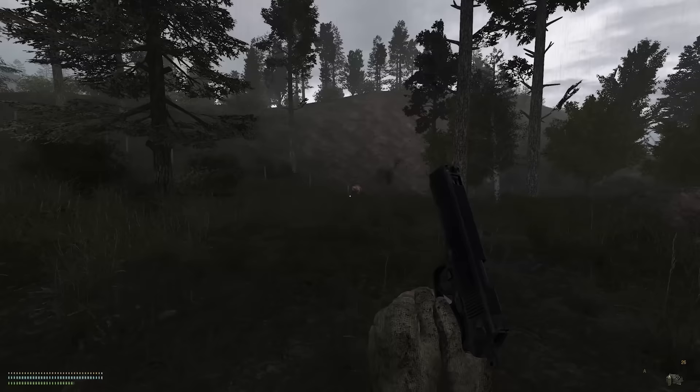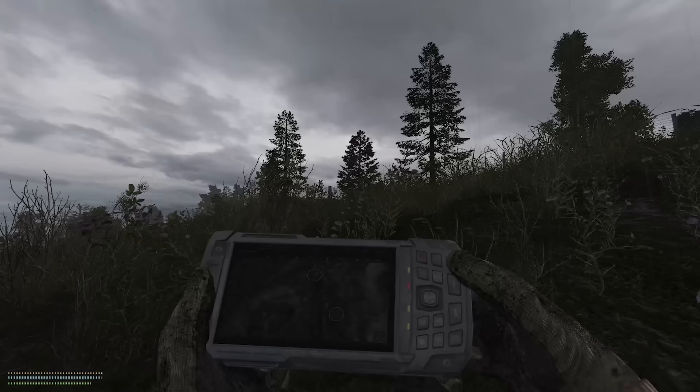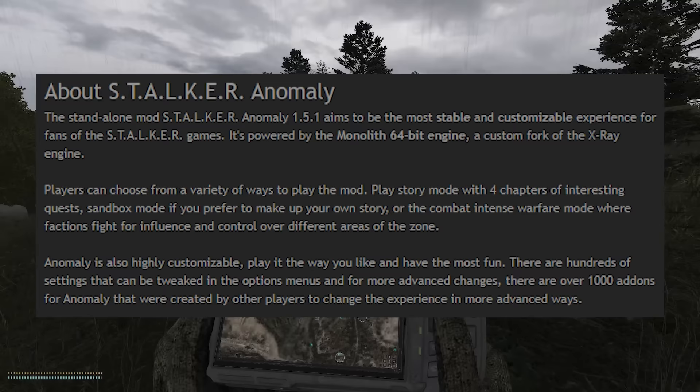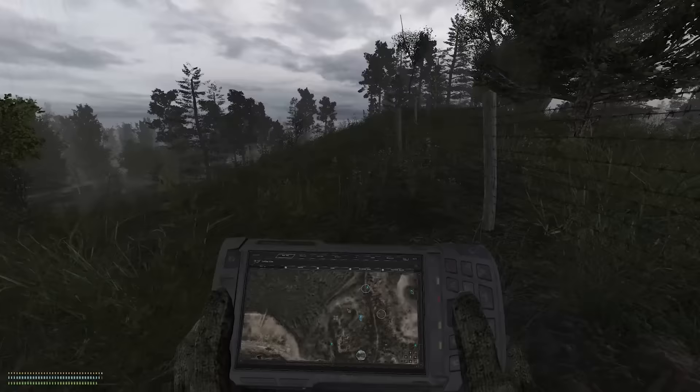Anomaly is an extremely unique beast, and one of the most powerful mods I've ever seen compared to the game it's modifying. Usually mods extend their games within their engine's limitations, but to make Anomaly, the wizards who built it created their own custom-forked 64-bit version of GSC Game World's X-Ray Engine, called the Monolith Engine, that runs as a standalone instance from the base game series, and is completely free to install with a piss-easy setup. All you have to do is download the mod, unzip it into a directory, and you're pretty much golden. No need for mod managers or jury-rigging it into your Stalker install.